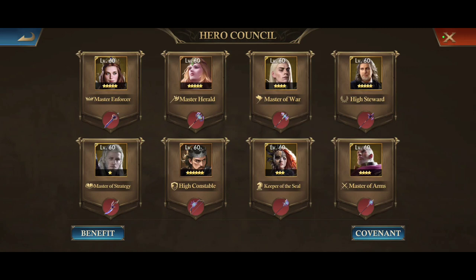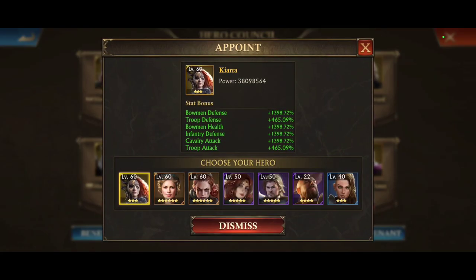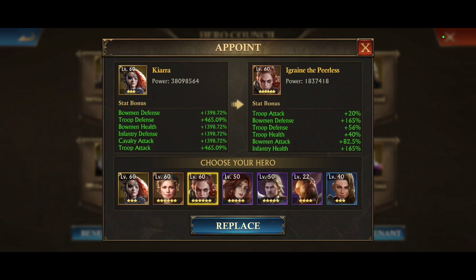We're going to skip High Steward because that is also a non-combat role, and go down to Master of Arms. The oldest one is the Red Knight — originally the easiest to obtain, available in the Merit store when Kingdoms first started. Now Brutus is easier to obtain, but look at the difference in those stats. King Lot is available in the Merit store, so he's slow but easier to obtain for free. Going to Keeper of the Seal — the oldest hero was Ygrin, then Dendron, and of course Kiara is the highest and best hero for that spot.